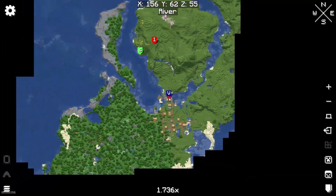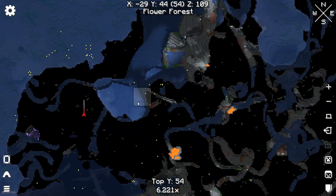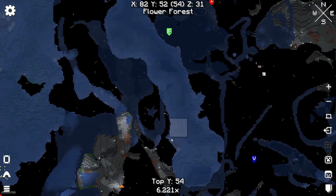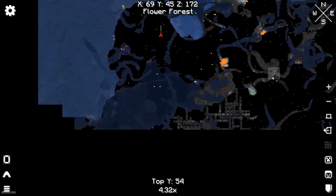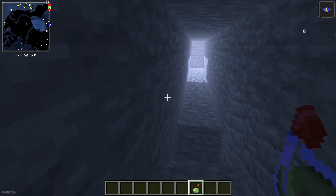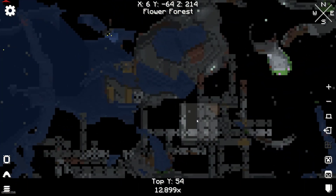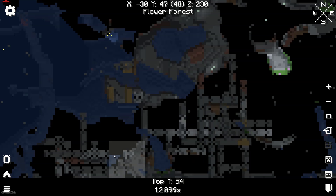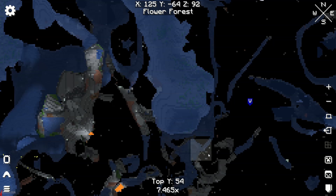It is a very funny story, and the same story applies to Xaero's full map. In the normal version, you can open the full cave system. As you can see, I dig down, explore my underground world, and see mineshafts — wow! So with the cave system, it is extremely easy to find things.